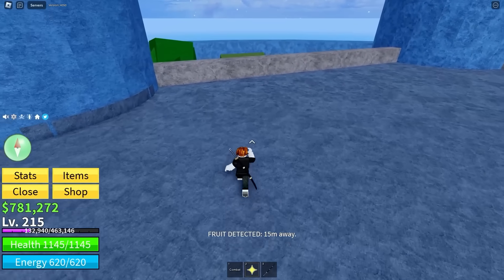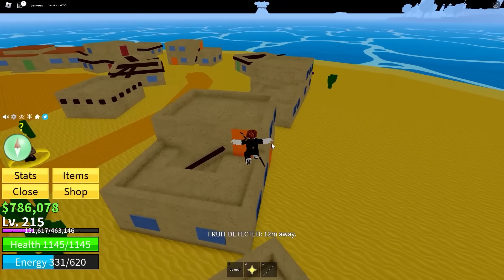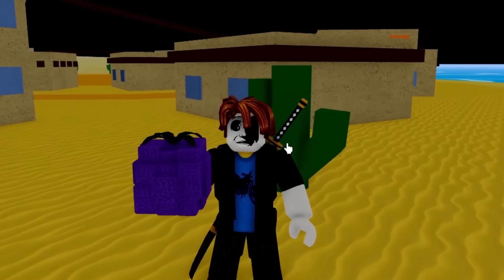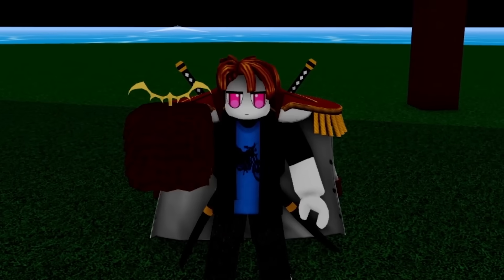I don't get tired of this spawn notification, but I am getting tired in general. We got a Spring Fruit and also a Smoke — nothing crazy. Number 45 and I'm starting to get nervous. Surely we get a mythical? Chop Fruit — wow, what a good fruit. And the next is a Kilo. It's been another hour and we got a diamond, with the next fruit being a Falcon.